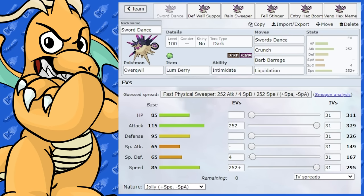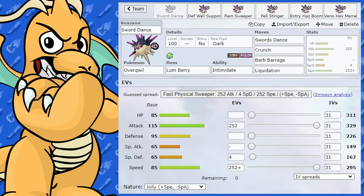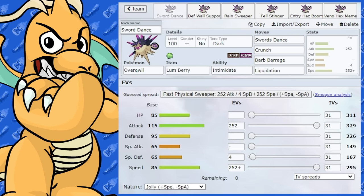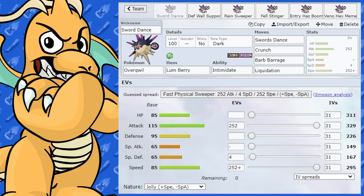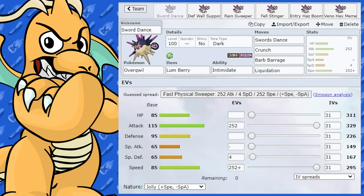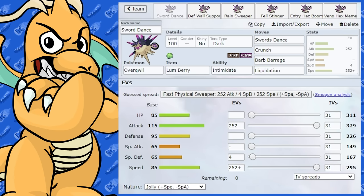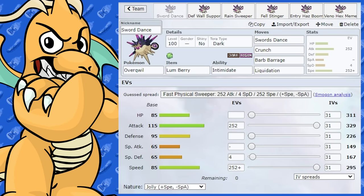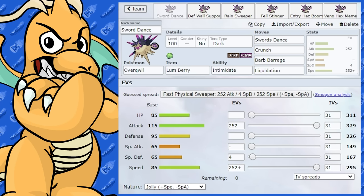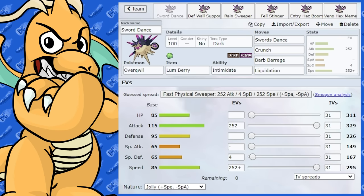Overqwil has got some pretty interesting stats. We firstly have an attack stat as its highest at 115 base, and its next highest are defense, health, and speed. So this Pokémon can serve two main functions in my opinion — a physical attacker and a defensive wall with these stats. It doesn't have anything truly amazing stat-wise, but let's have a look at its abilities, typing, and what it gets.